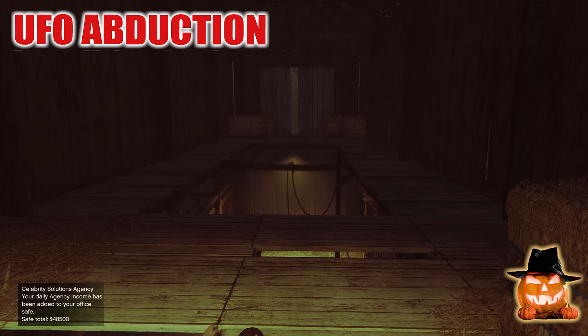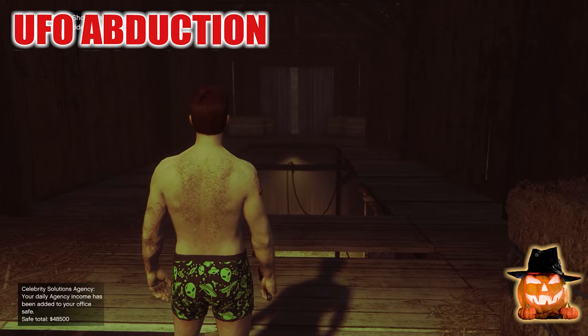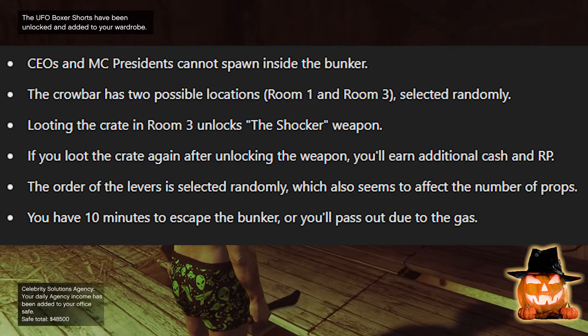When you are outside the bunker, you unlock the alien boxer. These are some conditions and tips to find the shocker weapon.